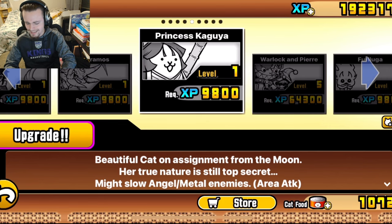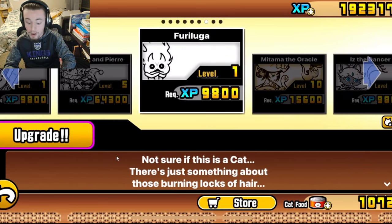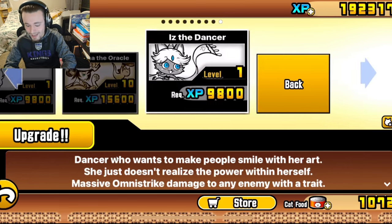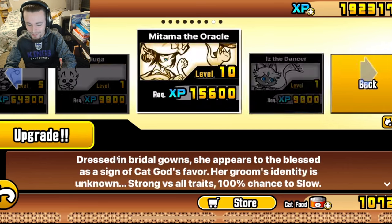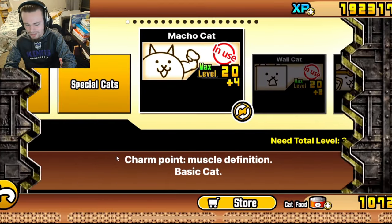Princess Kaguya I think is decent, though I'm not 100% sure — let me know down in the comments. We also have Warlock and Peer, which I also think is decent. Furluga looks silly — not sure if he's good though. We also have Mitama, Oracle, and Is the Dancer, which I heard are pretty good. Both of these I heard are pretty good, so we've got some pretty good Ubers on this account.